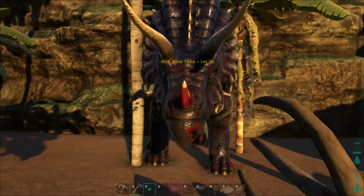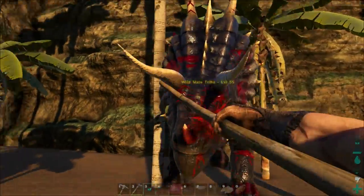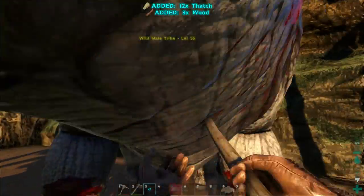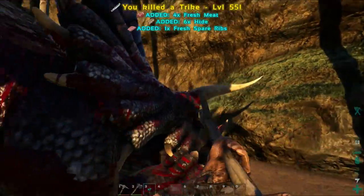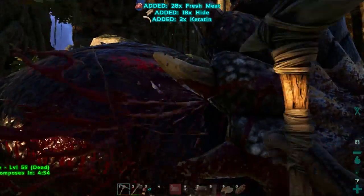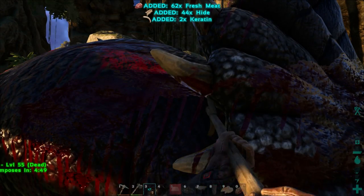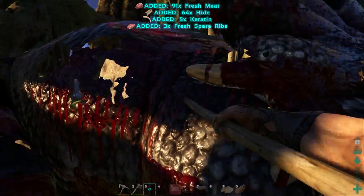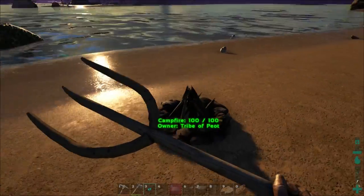I'm just going to kill this trike here while I can. Level 55. It got free, but it's running. There we go. Spare ribs. I got fresh spare ribs when I used this pitchfork - three times spare ribs when I used the pitchfork. That's interesting.